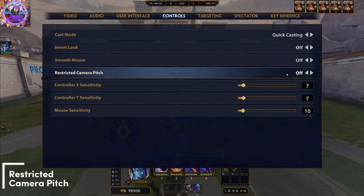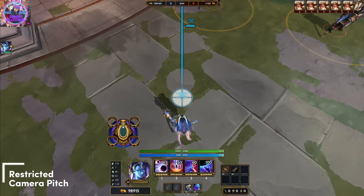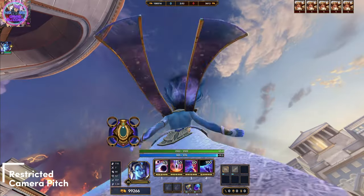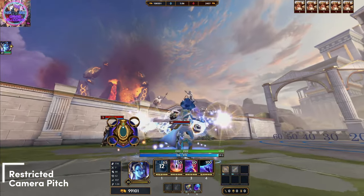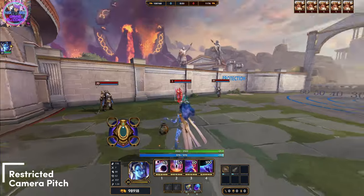Number 1 is the restricted camera pitch. This option is under the controls category. We need to set this off in order to be able to see the sky. A side effect of this option though is that now your camera doesn't lock when you just want to cast your spell at max range and you don't want to lose vision on the enemy.